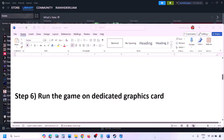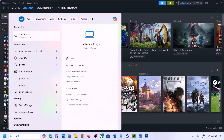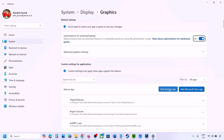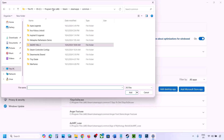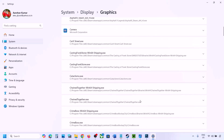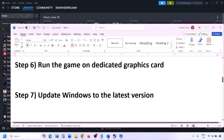The next step is to run the game on the dedicated graphics card. Type Graphics Settings in the Windows search box, click Add Desktop App, navigate to the game installation folder, select the game .exe file. Once added, find the game in the list, click the dropdown arrow, select High Performance and your graphics card, then launch the game and check.